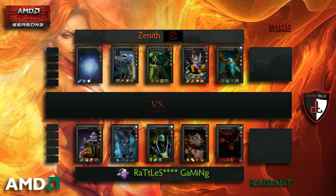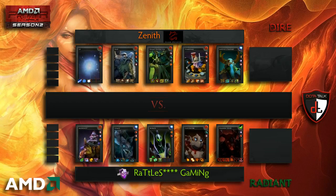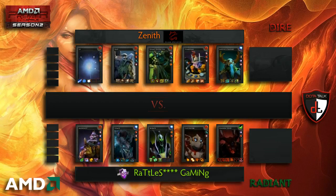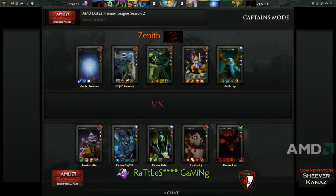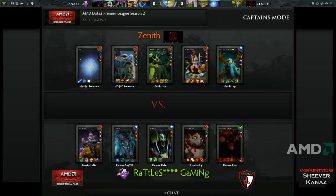Shadowfiend last pick from Rattlesnake. Luan is picking it up. I think it's going to come down to mind games and what they think is the best matchup. Zenith — I don't know exactly who they're going to want in the mid lane. It could be Timbersaw, it could just be Io Tiny. It will be Yamate on the Timbersaw, so I'm expecting Timbersaw mid then.